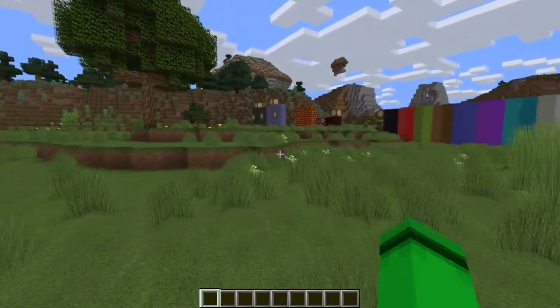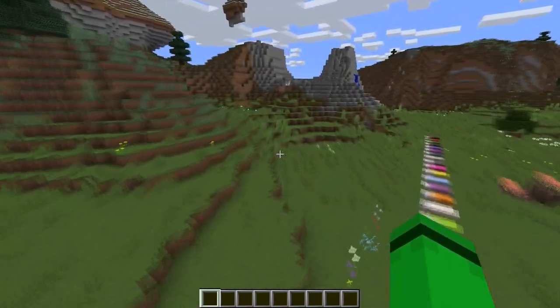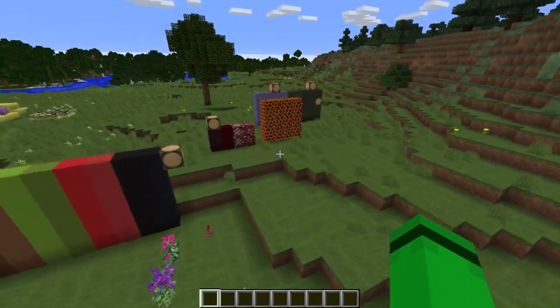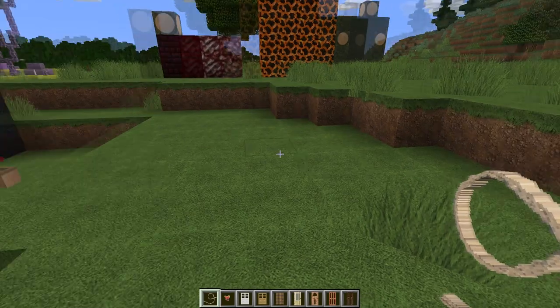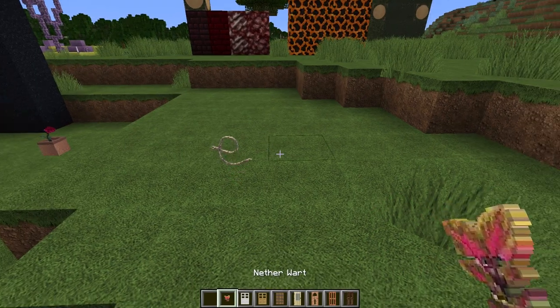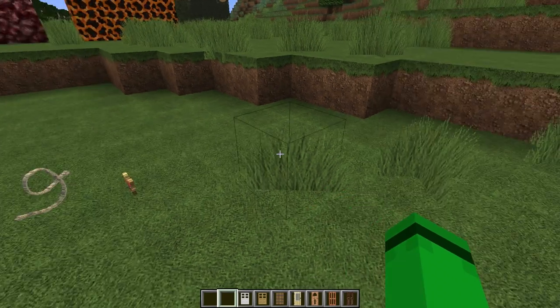Now we're getting completely into items. I'm going to fill my hotbar row by row and we'll go through these really quickly. You're all familiar with Minecraft — you know how items are supposed to look. Here is a lead in my hand. If you throw it on the ground, that's what my created lead looks like. A nether wart comes from the nether wart plant, so that matches finally.